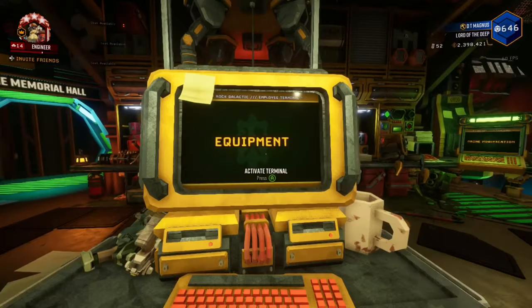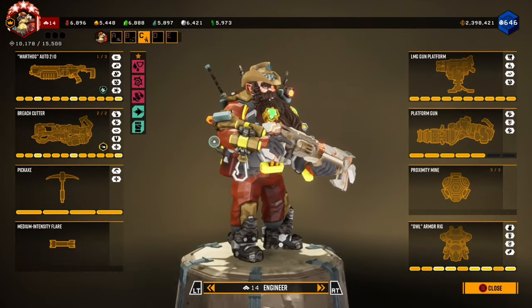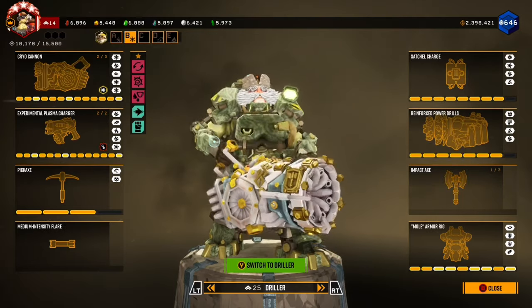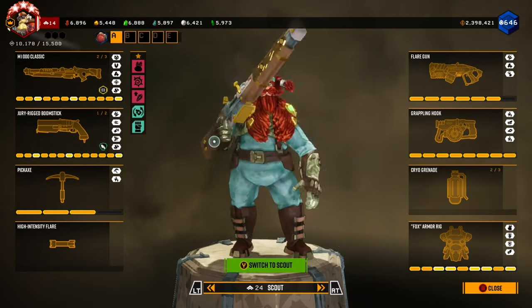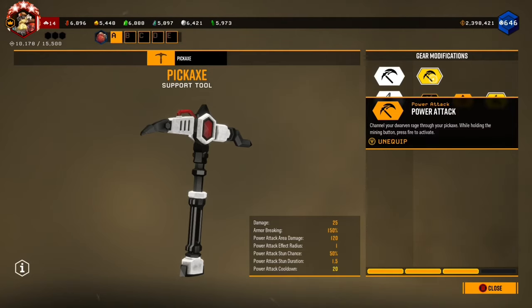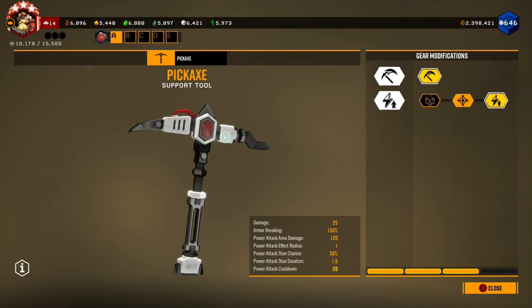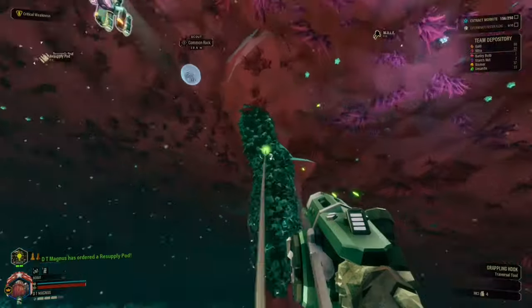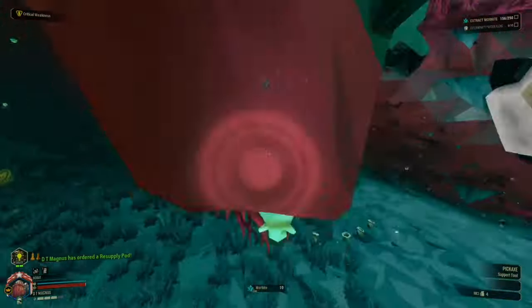For the equipment terminal and all the upgrades that come with it, just try to save as many minerals and credits as you can so you can start experimenting. Once you hit level four with any class, definitely get that power attack for the pickaxe. It's essentially a melee attack that can be used to kill bugs, or you can also use it to mine terrain quicker. After every use, you will have to wait 20 to 30 seconds depending on the upgrades you have to use it again.